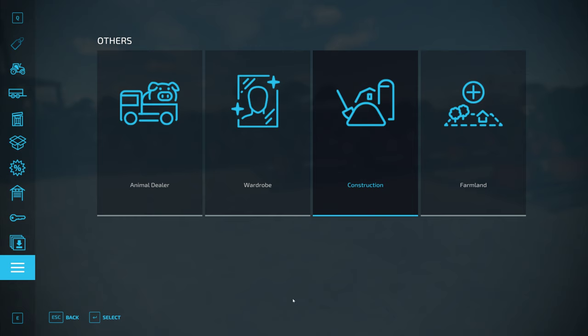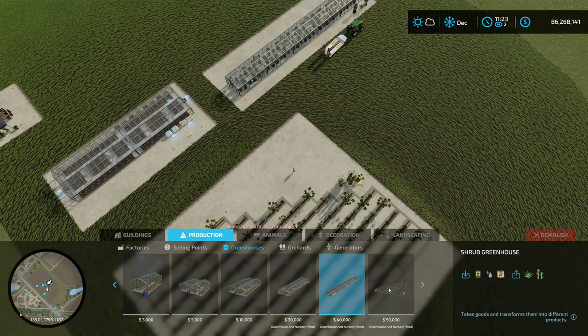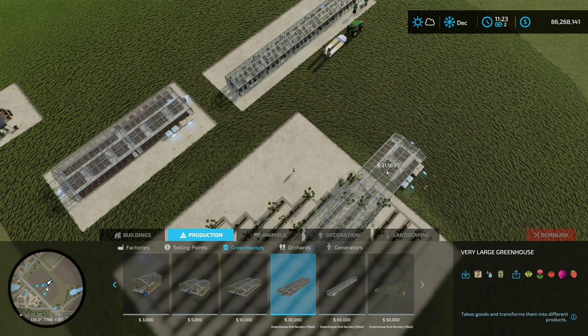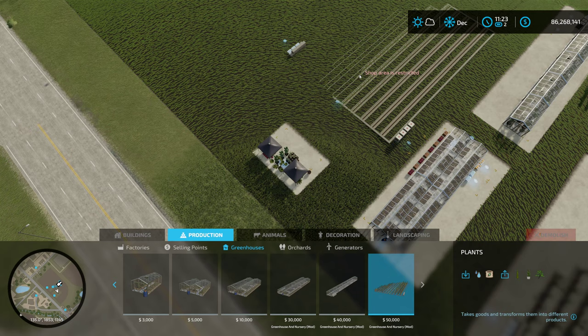Let me show you what we have here first in our building area. So we go to Production and we go to Greenhouses. Here you'll find the two greenhouses and the nursery. There's the smaller of the two greenhouses — that's for your fruits, vegetables, and cabbage. And this is the shrub greenhouse. And this is the nursery that you can put down as well, for bonsais.